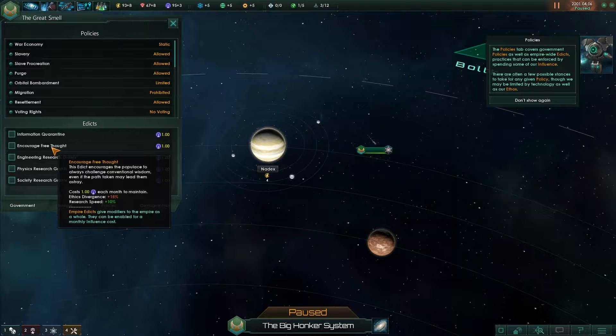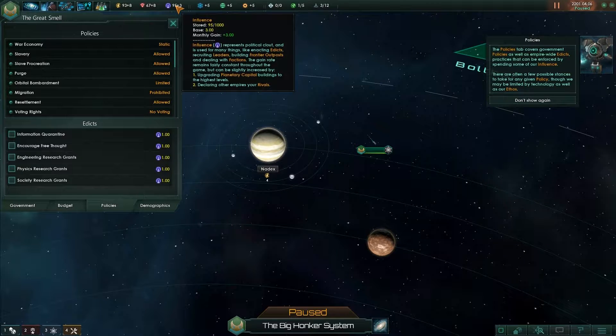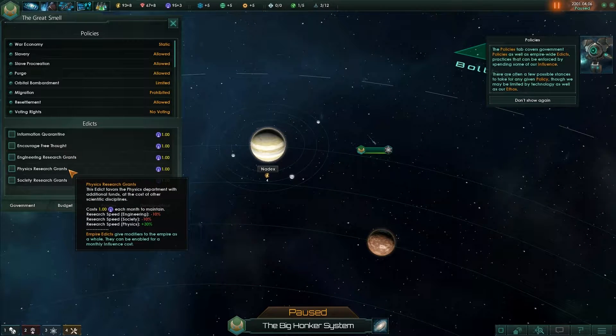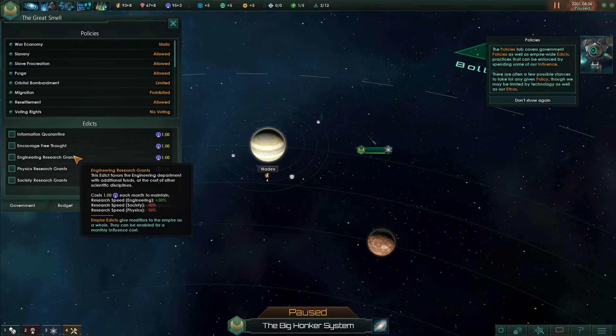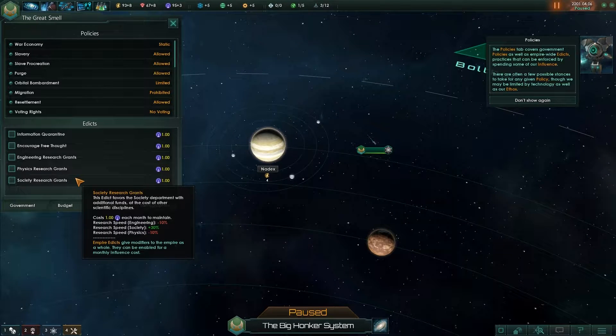That edict puts strict checks on our flow of information, better preserving local cultural identities — minus 10 cultural divergence. It also increases research speed. Currently my monthly gain is 3, so I could increase engineering research, but it hampers the others. If I did all 3 that would be plus 30, plus 20, plus 10 — so it might not be worth it, though it kind of would be.